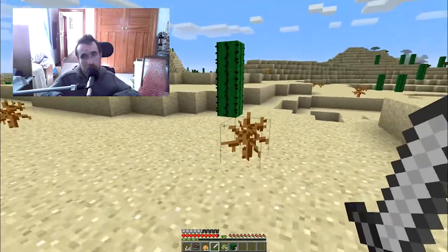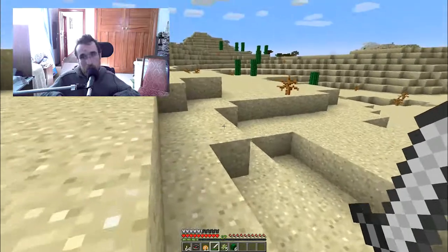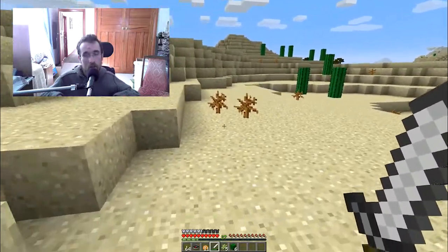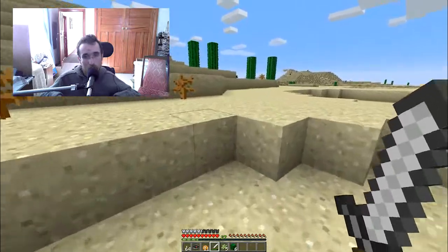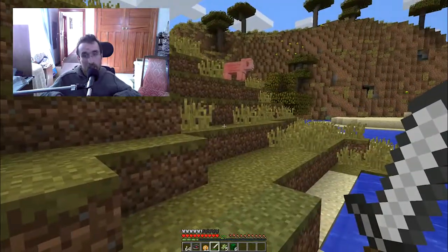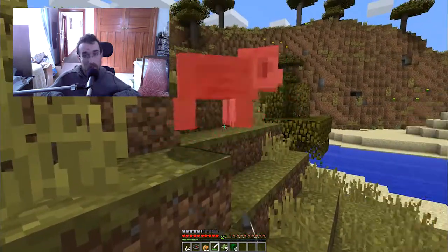I'm going to use cactus dye and put it around my house to make monster traps, which will be good. Even though I probably need to finish my wall and light up my compound a bit, because things can still spawn in there. Okay, so I've been exploring the savannah for a while.